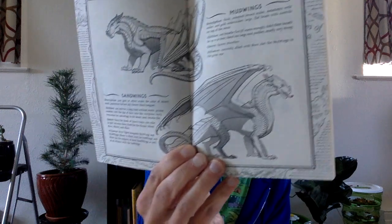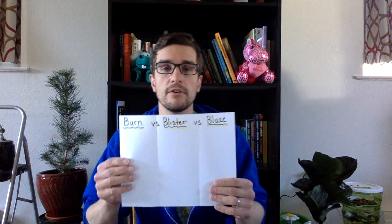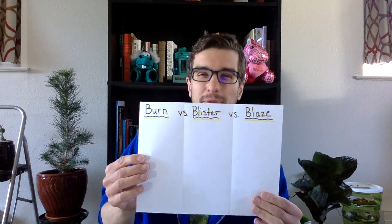Those are the different types of dragons in Pyrrhea. Now let me tell you the main problem of this story. The queen of the Sandwings died, and she had three daughters. All three daughters wanted to take over the Sandwing kingdom, sit on the throne, and be the ruler of all the Sandwings. All three wanted it, and there could only be one queen. So all three sisters went to war with each other. The sisters are called Burn, Blister, and Blaze.